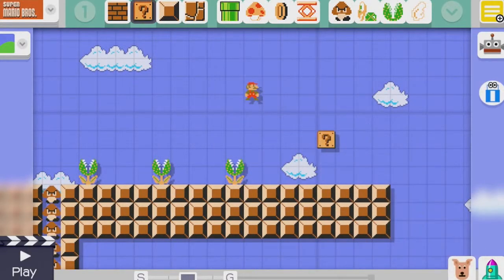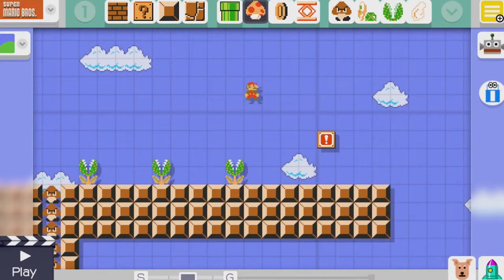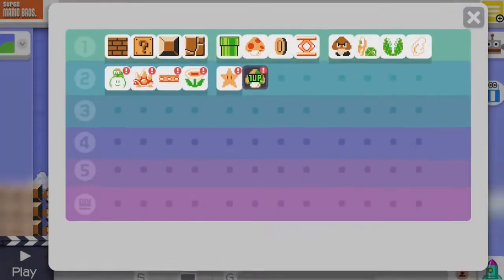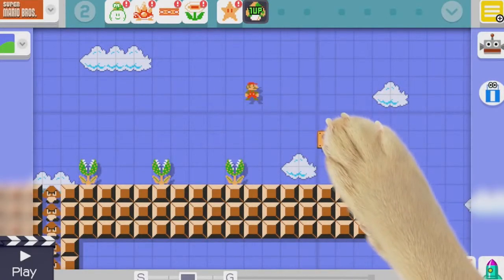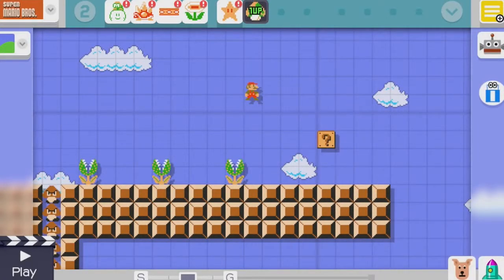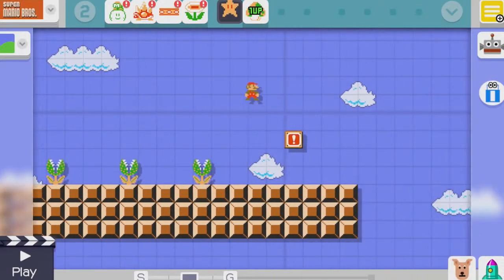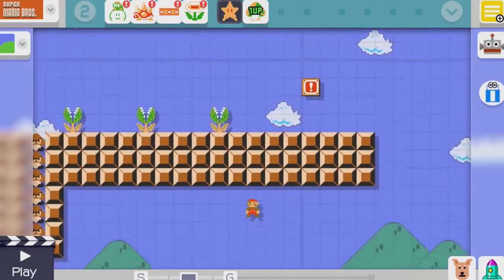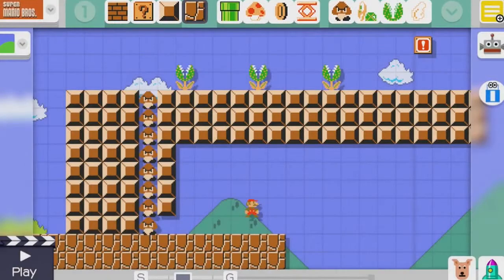Let's maybe put some piranha plants just around here which are going to be pretty difficult to get over. So that's one path she could do and then there's another path down below. So if we make the path down below easier, then maybe at the end of this path we could have a reward for her just in case she is able to do this one. So let's put a question mark here and we could put a star inside of this one here which will be the reward if she goes the difficult path.